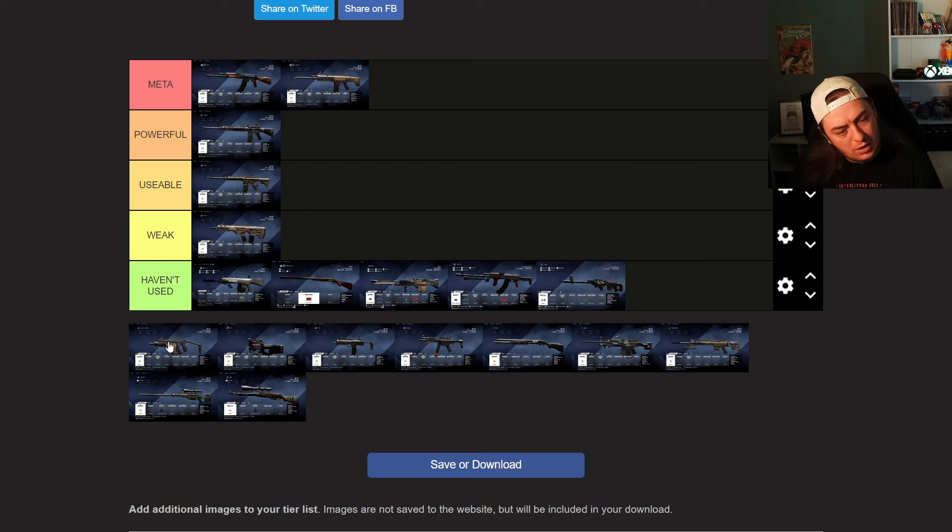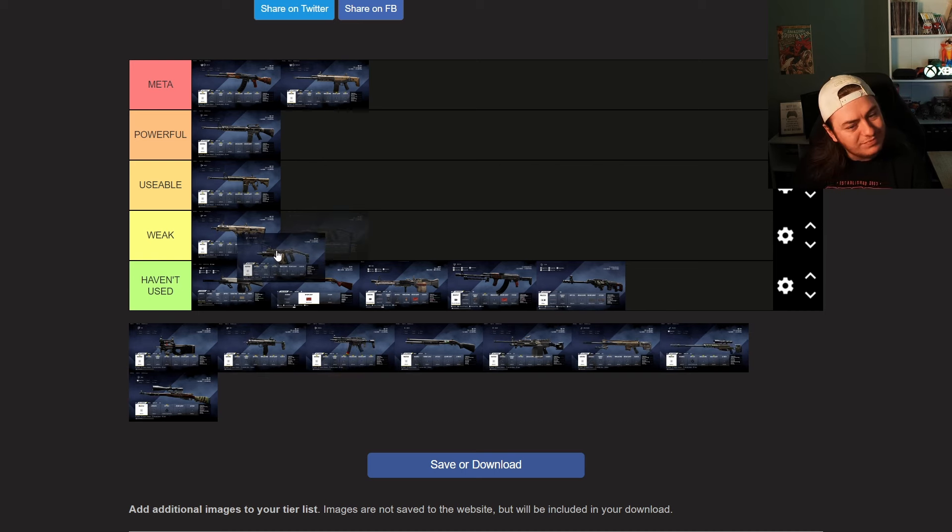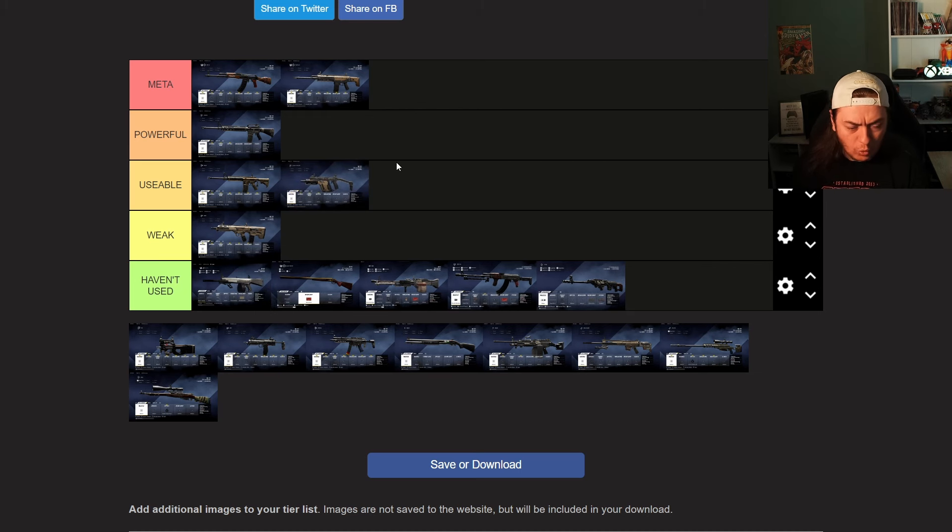The Vector is a tricky one. The speed at which it kills would have me putting it in meta, but the magazine size and the speed at which it dumps it would have me putting it in weak. I think it's got to go in usable. All of the SMGs in this game are very even apart from one, and in general I would say they are weaker than the ARs, so the Vector is probably going to sit at usable.